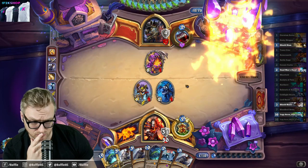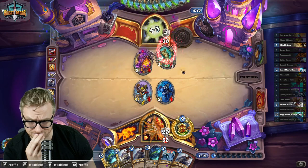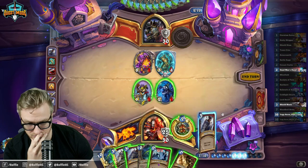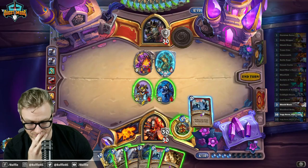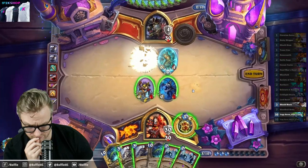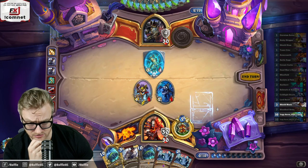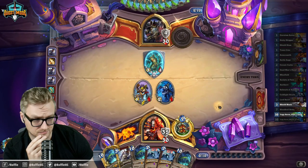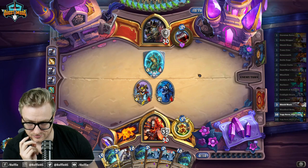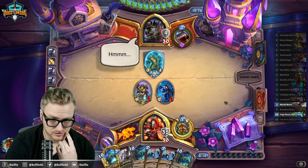So we probably have to Yogg this just to deal with the Ticks. Maybe not — maybe I just draw into the two remaining cards here. I forgot to attack. I forgot I had the Skipper on the board. That was dumb. Okay, worst case scenario we have four Yoggs to play with. Do I just hold this? Now I kind of want the Shield Slam. Nah, I want to play around the Yashara.